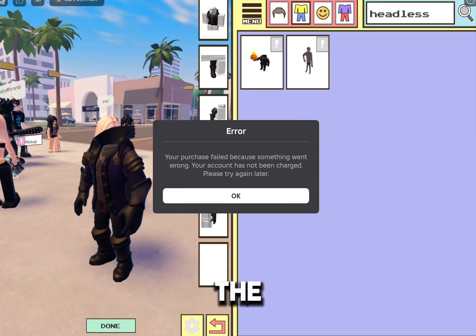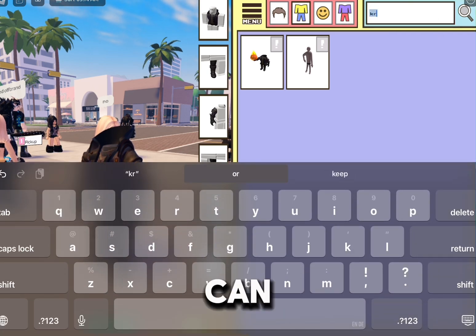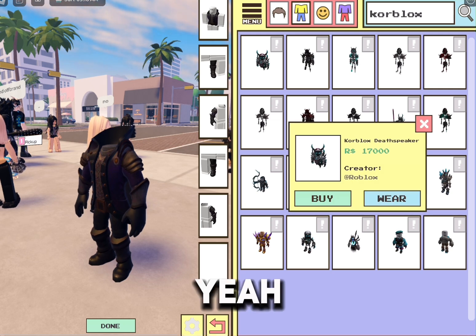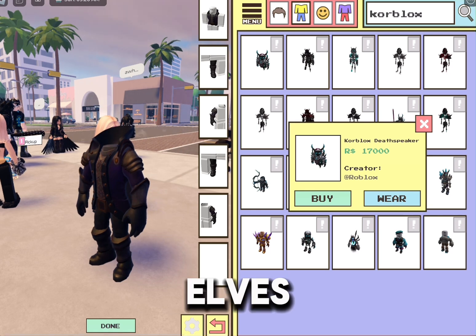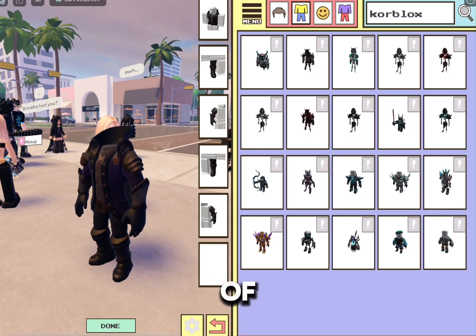It's usually like the Corblox price, and Corblox is a lot of money. Let me see — yeah, 17,000 Robux. It's around that price, somewhere around Corblox, because the Corblox and the Headless Horseman are like the most expensive things. So they're kind of the same price.